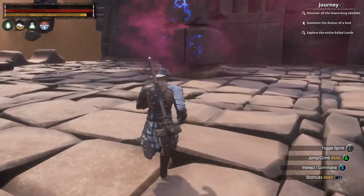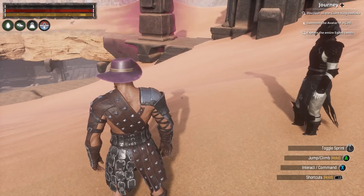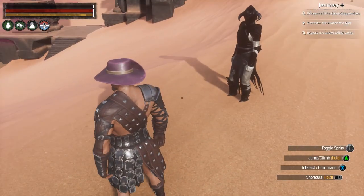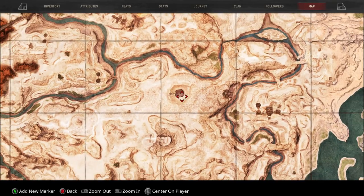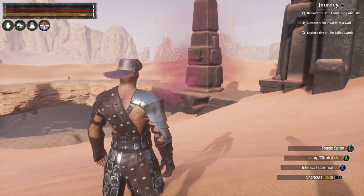Let's grab this one and go on to the next. This obelisk is at the sinkhole. I'll zoom in on the map so those who don't know where the sinkhole is can see — it's just here, virtually impossible to miss. And there's the obelisk.